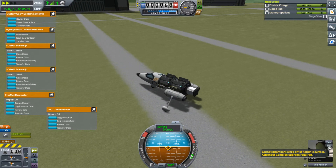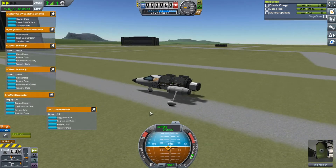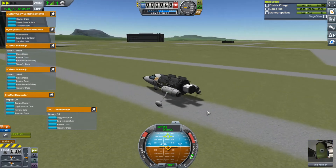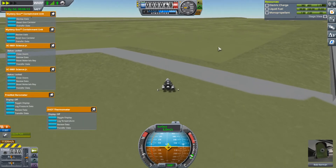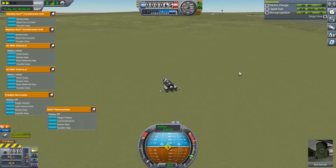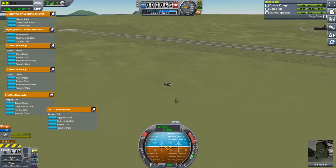This happened to me last game too — I couldn't EVA because it says I'm in the air. I think it's because I jumped. It's not letting me EVA anywhere. Well, that's minuscule science so we're not going to worry about it. I can't reset anything either. I don't know why the game's not letting me EVA — I'll just chalk it up to a glitch.